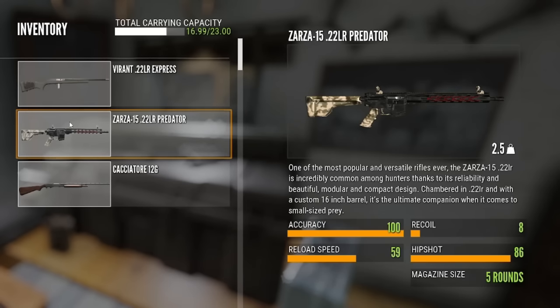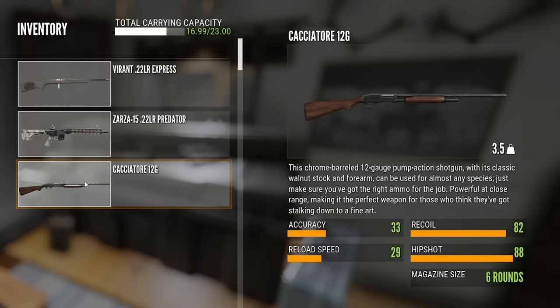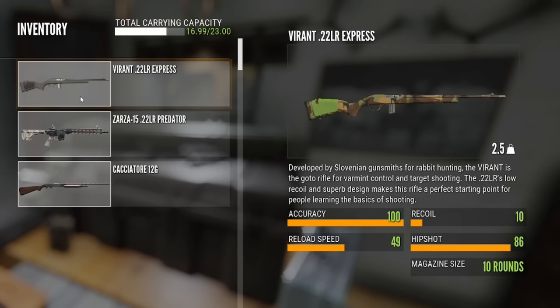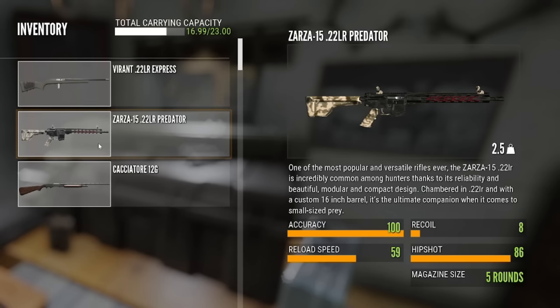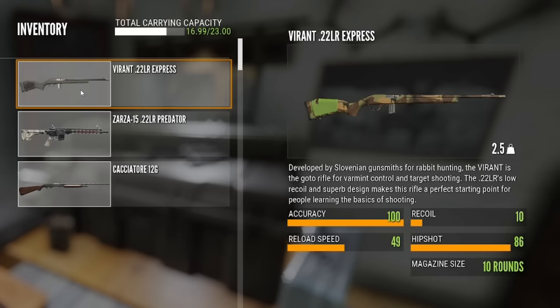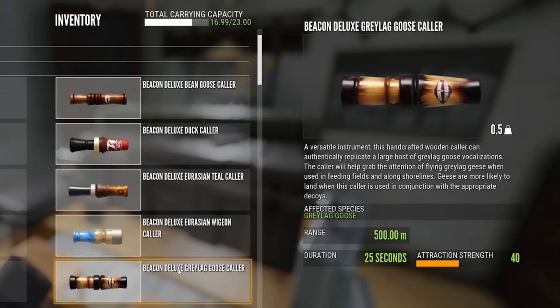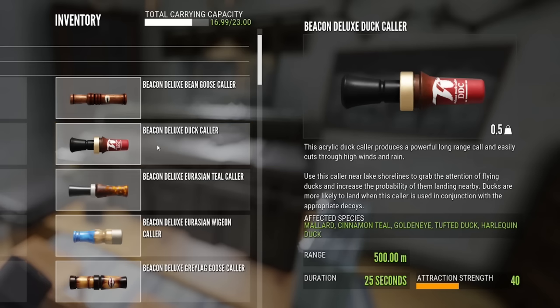When I am hunting waterfowl, I carry a shotgun — I like the Cacciatore 12 gauge. It is non-DLC and has six shots. You do have to unlock it if you are a new player, but any shotgun will do with birdshot ammo. I also have both of the 22s with me. I prefer the Viren 22 because it has 10 shots whereas the Zarza 22 only has five, and having 10 shots is definitely going to help you out. I also carry all of the duck callers that are in the game.